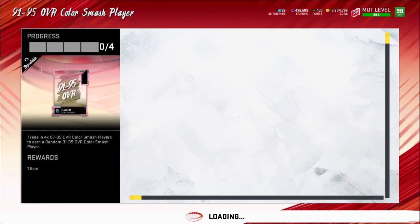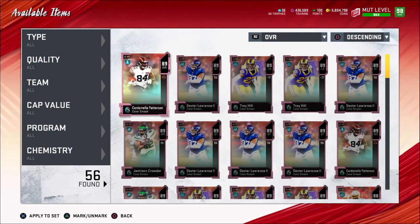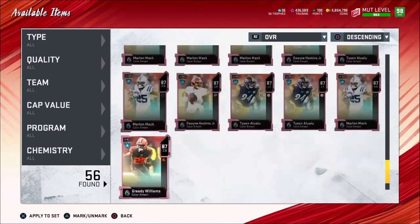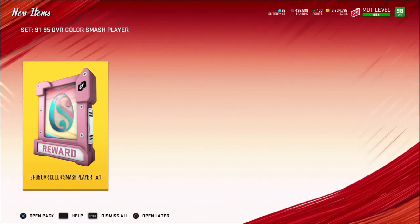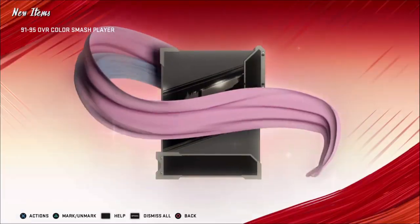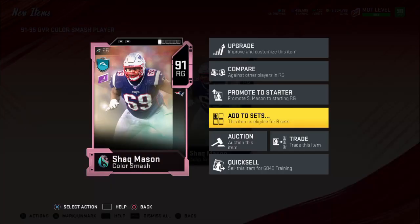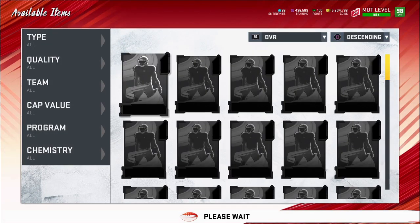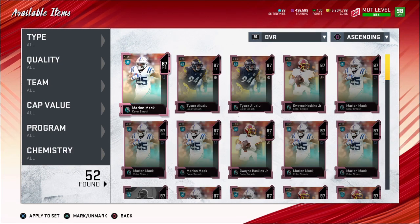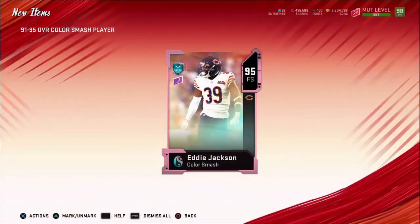I'm going to show you a little bit of mine — I'm going to build some of these for you. I tested a bit and made a little bit of profit earlier doing this. So I spent 250K, and let's open some of these and make some of these heroes. Any 91 is going to go into the hero set. Any 89, 93, or 95 will be quick sold. I pulled a 95, so that's going to be quick sold.